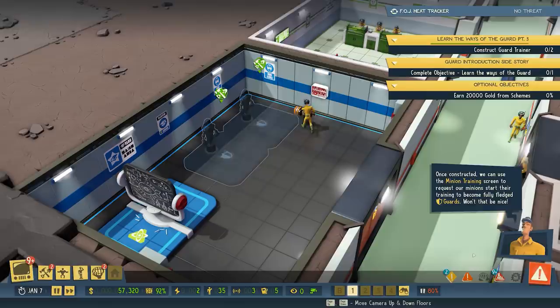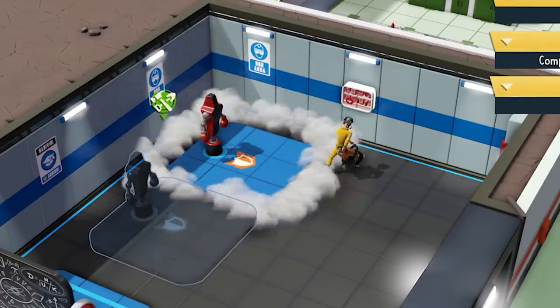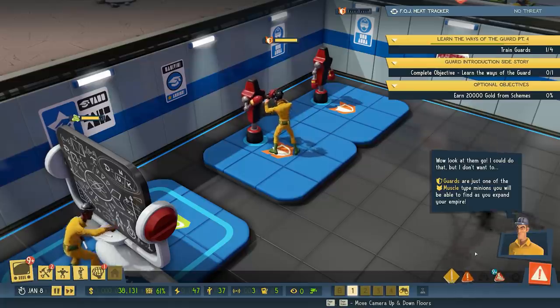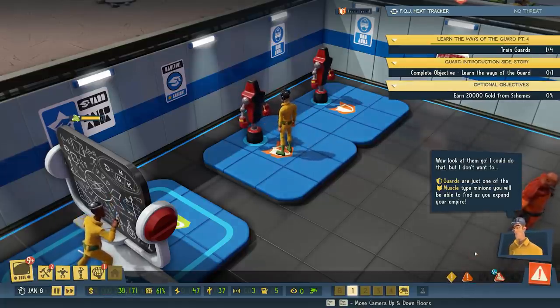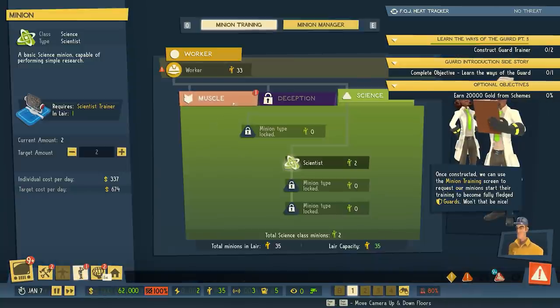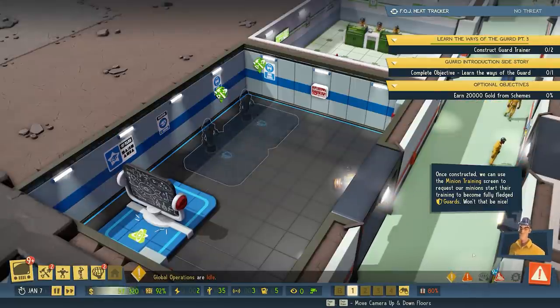The training room is where minions learn to become better minions — well, specialists. And you don't need to micromanage this process or any other that's happening across your lair. Evil geniuses take very much a white-gloves management approach, telling everybody their plans and then telling them to go and make them happen. So if the evil genius wants more guards, the minions make it happen here in the training room.